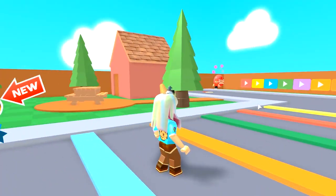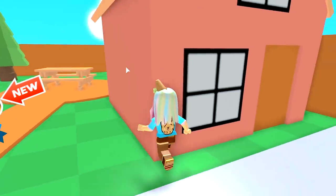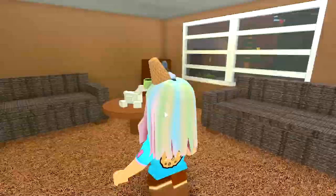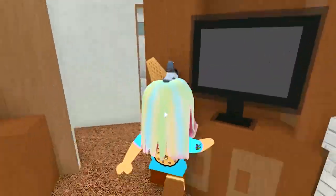Wait a minute! We're outside now! I'm outside of Grandma's house! Yes! Now I can go into Grandma's house! I did it! Grandma, let me in! Let me in! Oh, cool! The door opened! Grandma! Grandma, are you here? Grandma, I had to go through a big giant obby just to get here!